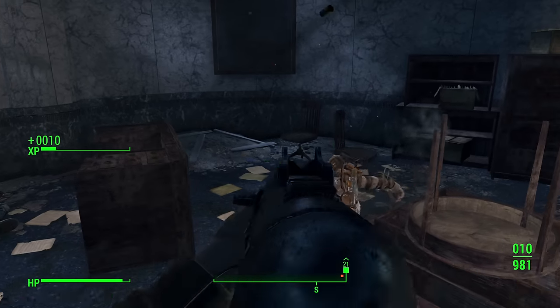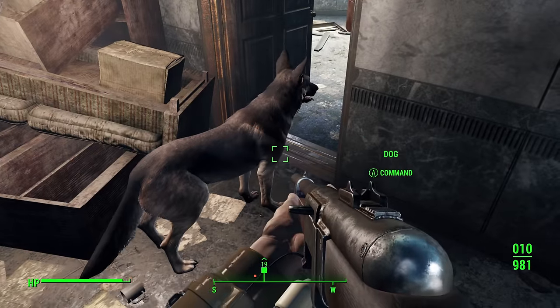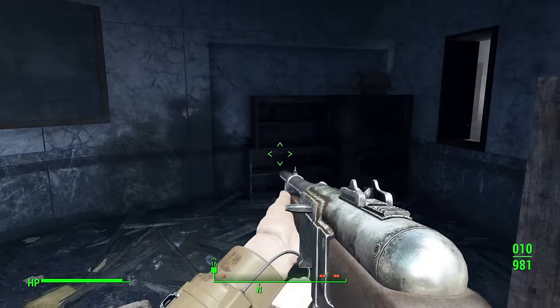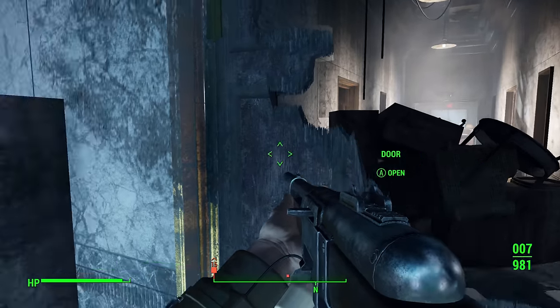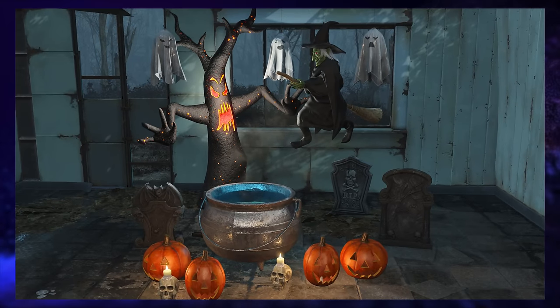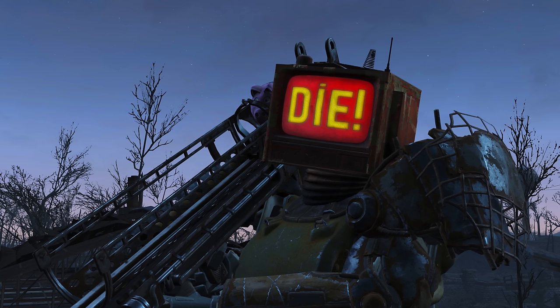This update also includes new items such as the Enclave Colonel uniform, weapon skins, and iconic gear like the Tesla Cannon and Hellfire Power Armor. In a more whimsical vein, the makeshift weapon pack offers unusual weapons ranging from a baseball launcher to a nail gun and even a piggy bank, encouraging creative combat solutions. Lastly, the Halloween Workshop provides 38 new spooky-themed decorations, allowing players to customize settlements with items like witches, cauldrons, and ghouls.